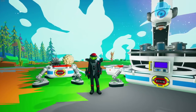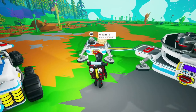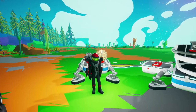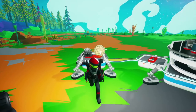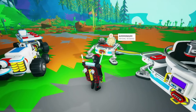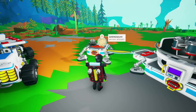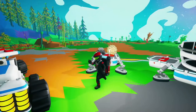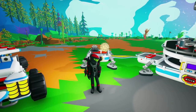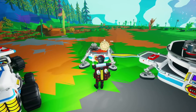Welcome back to another Astroneer quick tips SpaceX video. We're going to be going over graphite and ammonium in this episode. These two resources like to play hard to get — graphite more so than ammonium, since ammonium you usually find a little bit quicker. Chances are if you're looking for ammonium, you're trying to get off planet or make hydrazine.